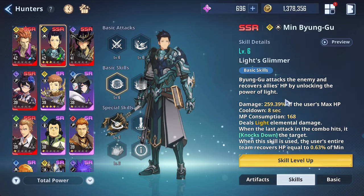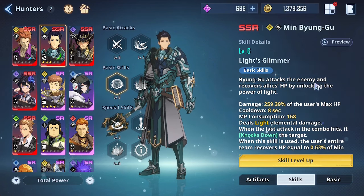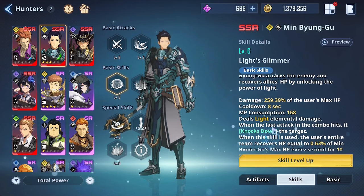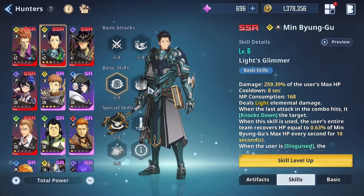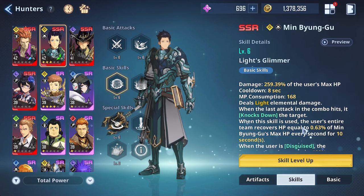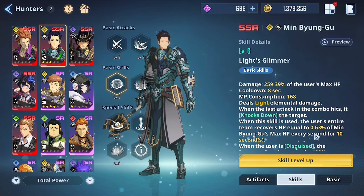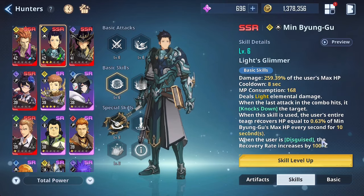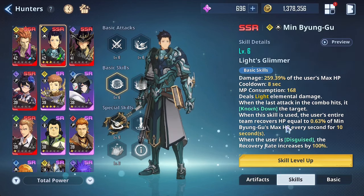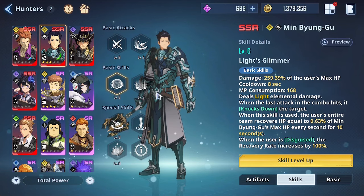His first basic skill is Light's Glimmer — he attacks the enemy and recovers allies' HP by unlocking the power of light, dealing 259.39 percent of the user's max HP as damage, with an 8-second cooldown and 168 MP consumption. When the last attack hits, he knocks down the target. When the skill is used, the entire team recovers HP equal to 0.63 percent of Min Byong-goo's max HP every second for 10 seconds. When the user is Disguised, the recovery rate increases by 100 percent. All his healing scales off max HP, so you want to stack that.